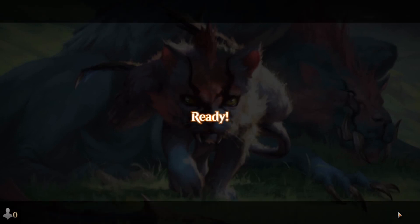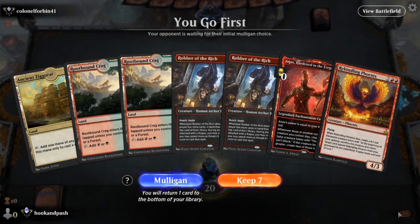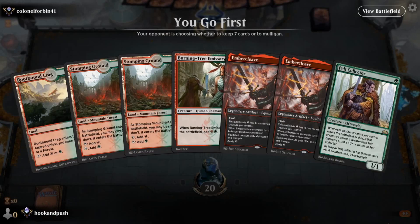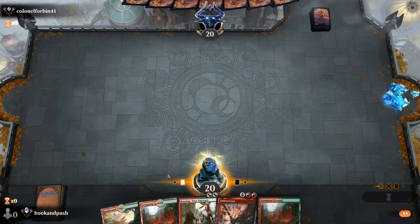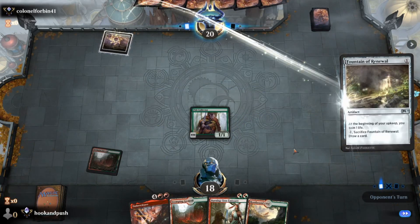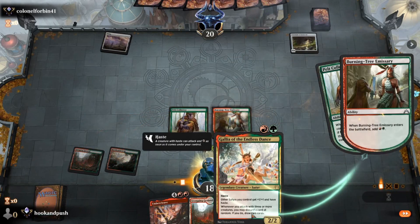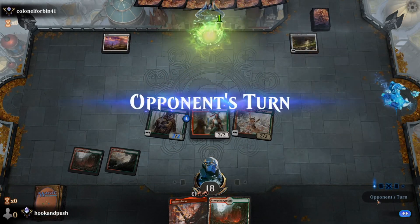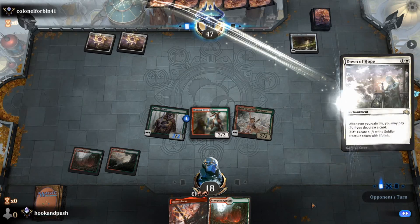Another game, against Colonel Forbin. Just those lands — that's not where we want to be. This hand is much better. I had a hunch it'd be mono white. Here we go — Burning Tree Emissary into Galia. Swing for four. Pass the turn. They gain a life. Those Theros sleeves are pretty cool. Dawn of Hope. I think I will do the discard to draw two cards here — let's put Embercleave on Pelt Collector.